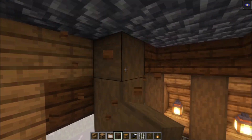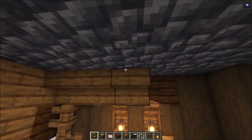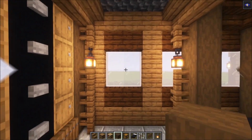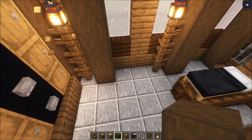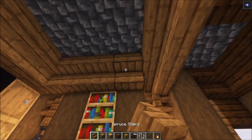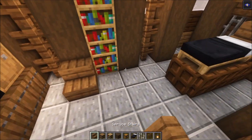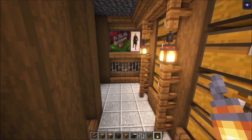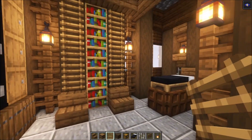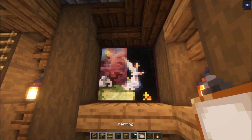Add one more pillar going up, then add your stairs and fences going across, then add some lanterns. This side we're going to have some bookshelves — build two more pillars, then add your bookshelves going up. Place some stairs going across and make sure it's all connected. Take your stairs again followed by some dark oak fences. Then take your ladders and place them going up as a small decoration. On this side we'll have some paintings again.